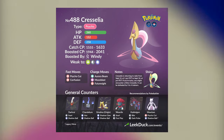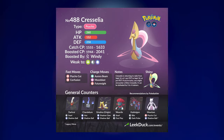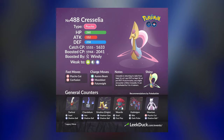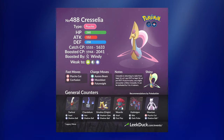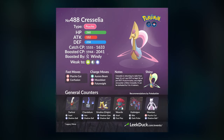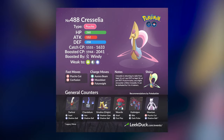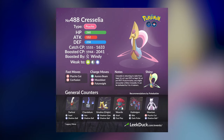Cresselia is a pure Psychic-type Pokémon, which means all of your counters to Psychic types are going to be really effective against this raid boss. This includes Pokémon like Darkrai, Chandelure, Giratina, Weavile, Hydreigon, and Mewtwo. All of these Pokémon are extremely powerful against Cresselia, and you will definitely want a full team of them.